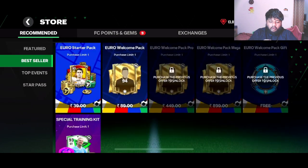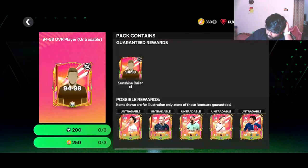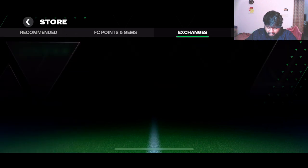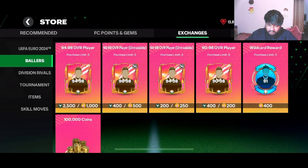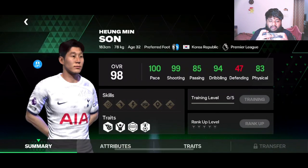Let us go to Sunshine Ballers. How many of you are genuinely excited about Sunshine Ballers? Let me know in the comments if you think it's as good as Shape Shifters. I really enjoyed Shape Shifters because there was something new with icons. Looking at the players here, it's mostly Premier League — at 94 plus it's just Premier League players. We have Kim, Lee Kang-in, Lovren at center back, a 97 PSG right winger.